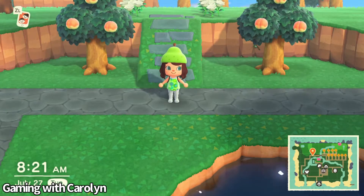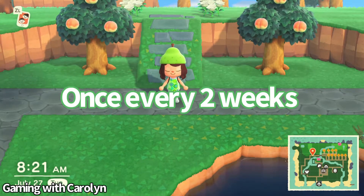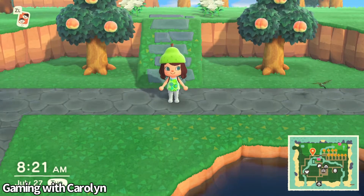If you're not sure who Redd is, he is a fox that appears on your island. He appears on your island once every two weeks, so keep your eye out for him.